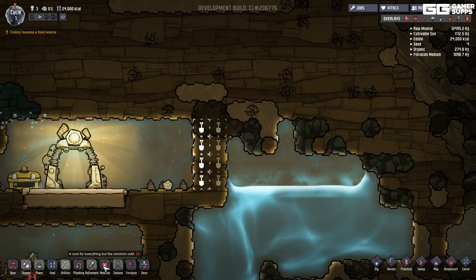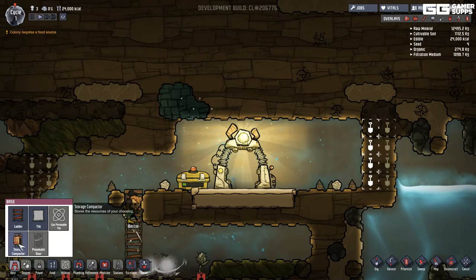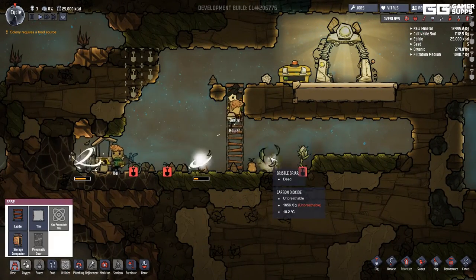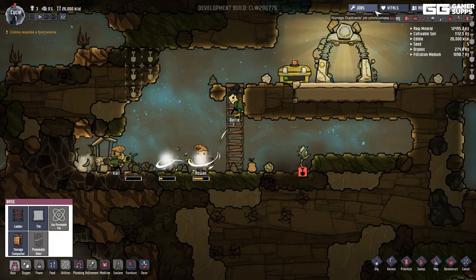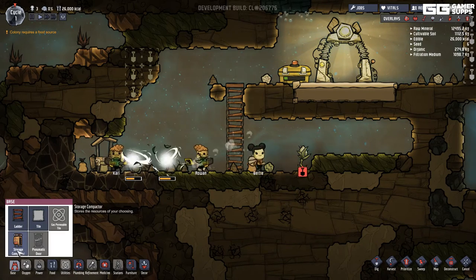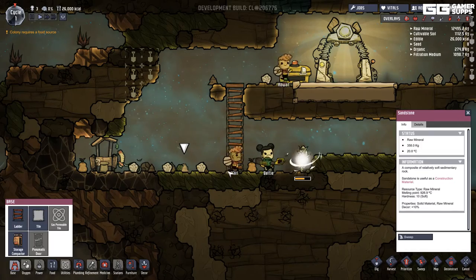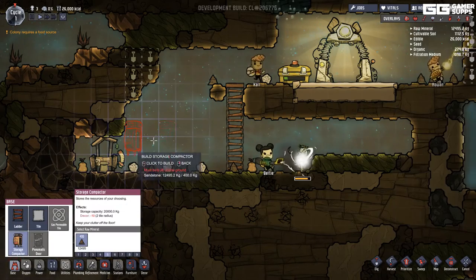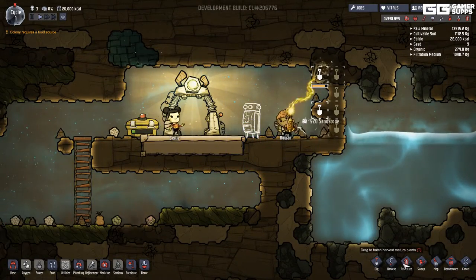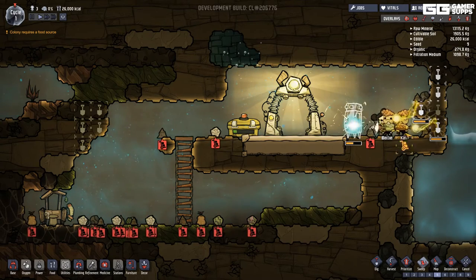There's a lot of stuff on the floor here — food rations and resources. I should build a storage compactor to store them. I'll build a small one up here and then tell them to sweep so they move all that stuff into storage.